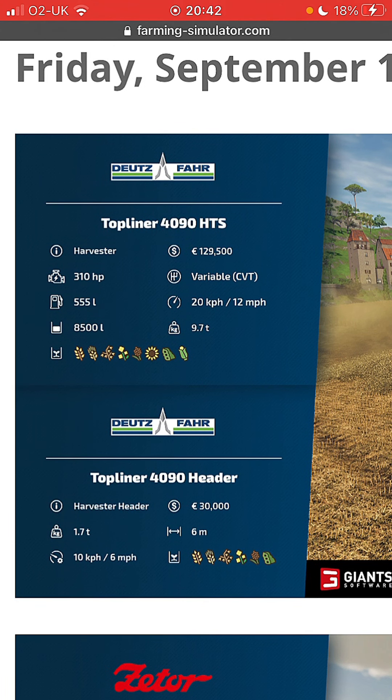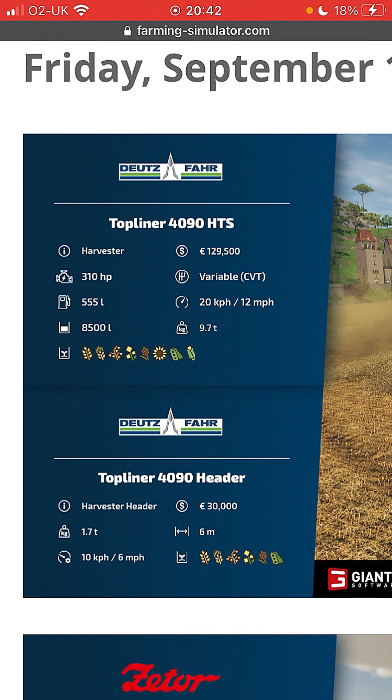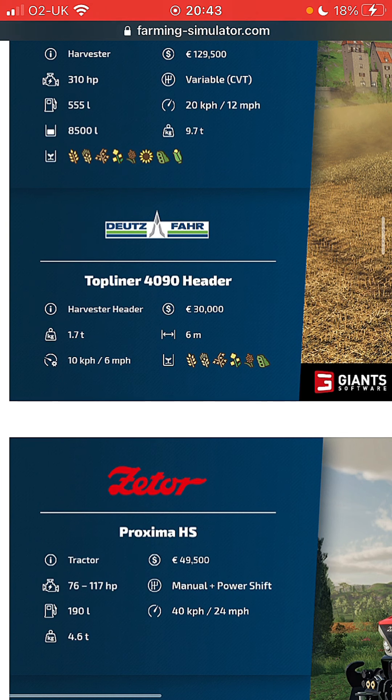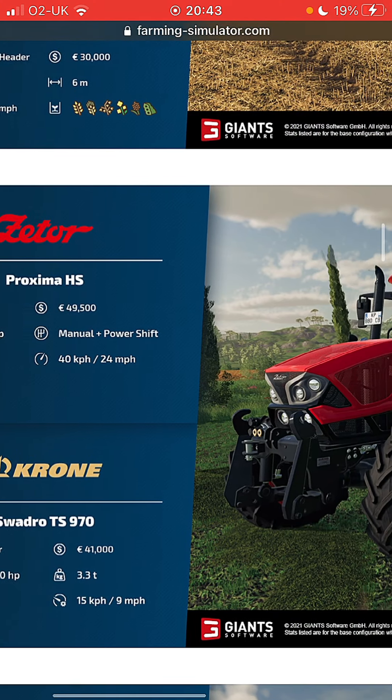So 129,500 pounds, 310 horsepower, variable CVT - it's an older style, correct me if I'm wrong in the comments. 555 liters of fuel - very precise. 12 mile an hour, 8,500 liter tank, 9.7 tons, and those crop types below. The header is a six meter header, costs 30,000 pounds - very cheap - six mile an hour, 1.7 tons.